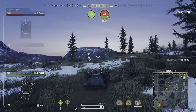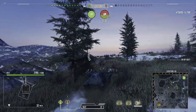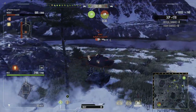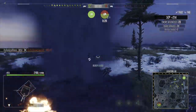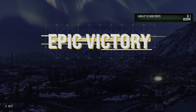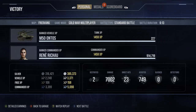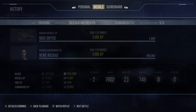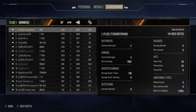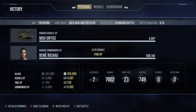With HEAT, spaced armour, and HE, you're going to be tracking opponents a lot. Use that to your advantage — get them tracked, then put the remaining five shells in. The tank is capable of pure destruction. In this first replay we do 7k direct damage, finish MVP, get two kills, 749 assistance, make half a million silver, and get a First Class medal.